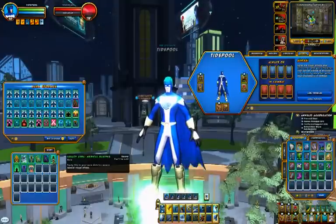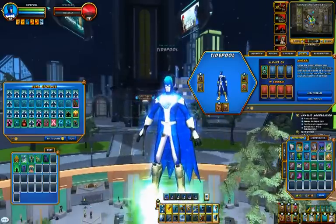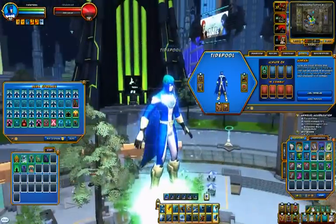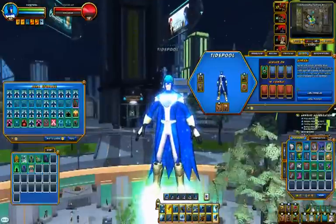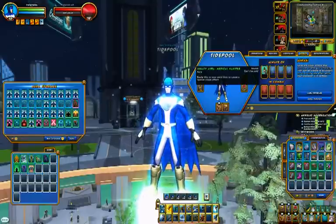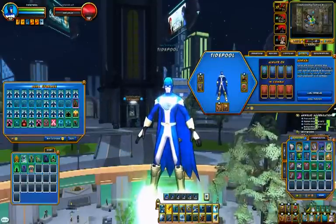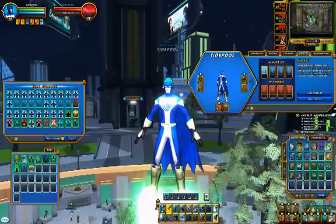Medical nanites is very similar to regeneration but with a little more going on — dots flying around are supposed to be nanites healing you. It's strange that they added it as an aura because this isn't an always-on power from what I remember — I thought it was one you click and activate, it flies around and heals you, then toggles off. But I could be wrong.